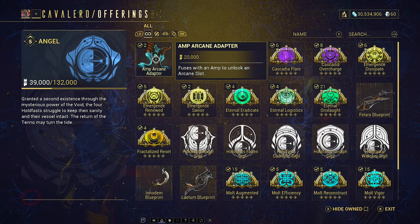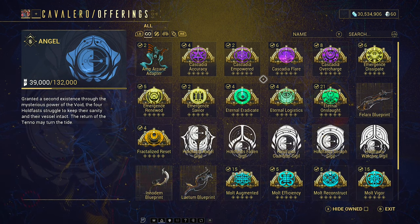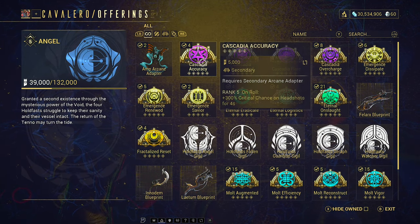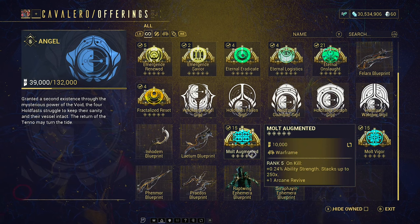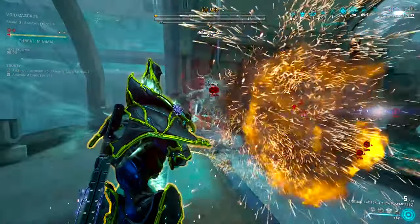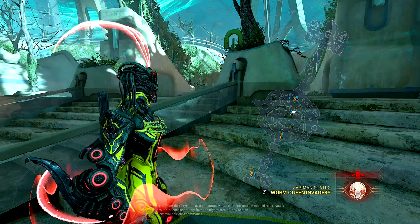The Zariman is also where you get the Amp Arcane Adapter, which allows you to equip two Arcanes to your Amp at the same time. There are also some fairly interesting secondary Arcanes here, but you can't equip these until we've spoken about the Steel Path, which is why it's left so late. These can be purchased for standing through the Zariman, which is probably the quickest way, but there is also a 50-50 chance for a Void Angel to drop them, and the Thrax enemies during Zariman missions also have a chance of dropping them.